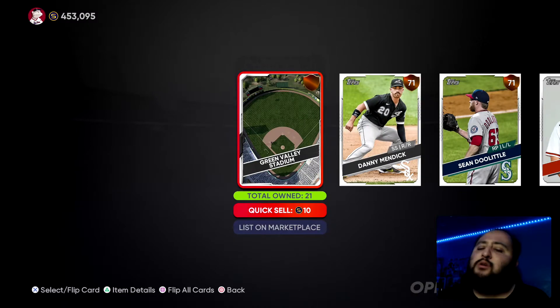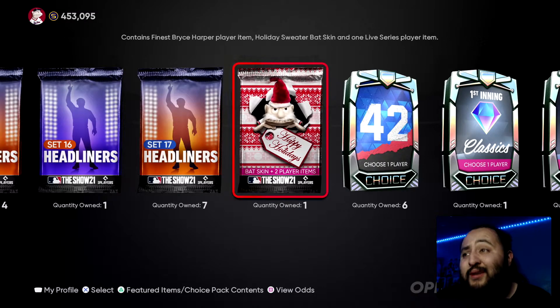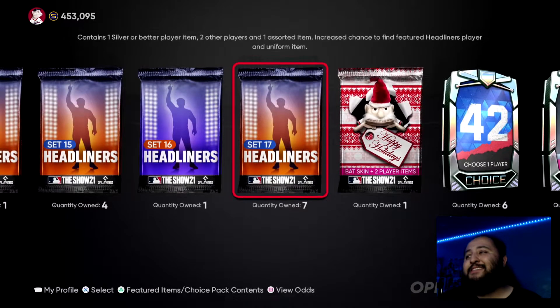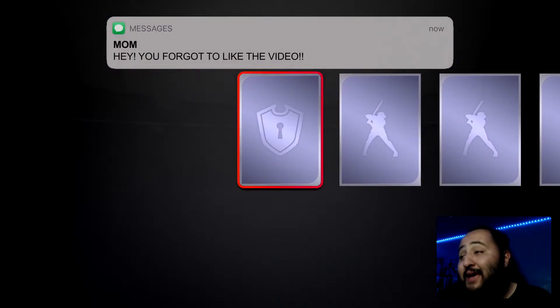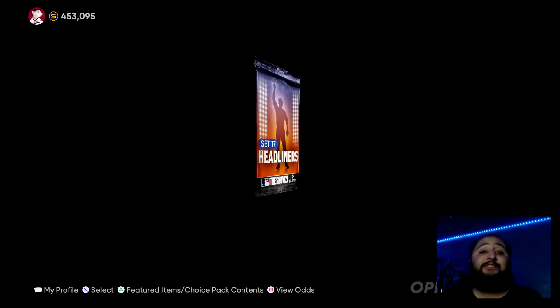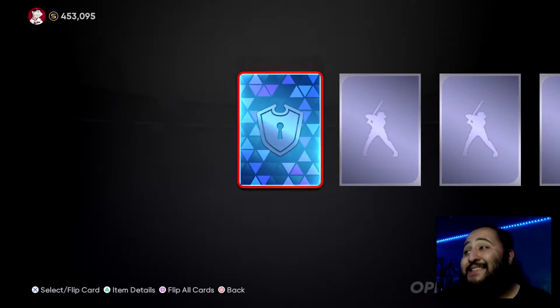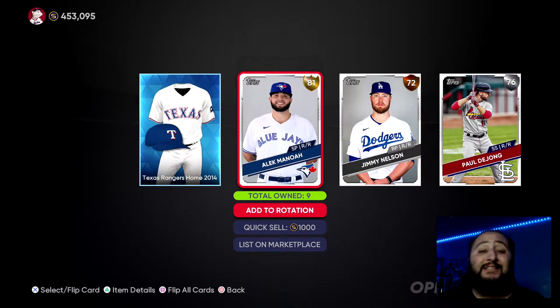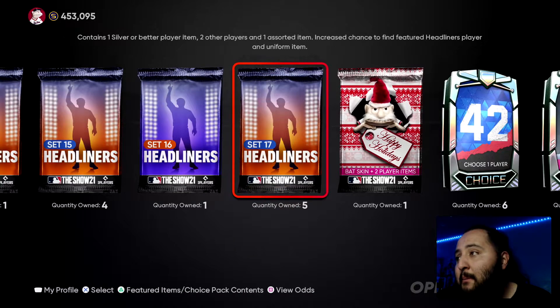Being a Dodgers fan, I know Carlos Correa has been in the talks about joining the Dodgers. Personally, I don't want him — he's a cheater. We don't need him on our team. Yes, he's a savage, don't get me wrong, but this man literally stole a championship from us. If you guys are Dodgers fans watching this, let me know in the comments how you feel — do you guys want him on the team?